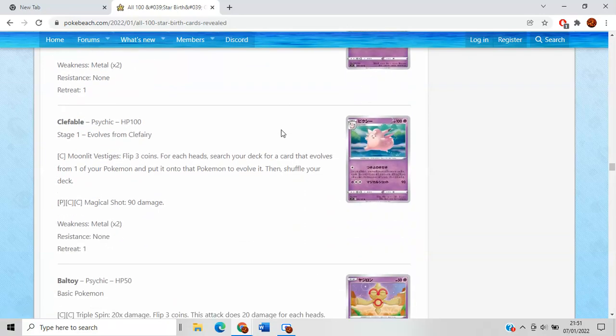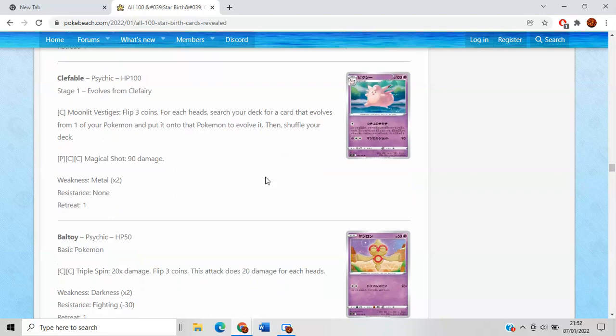Clefairy has lovely artwork but is a terrible card. Clefable has an interesting first attack — flip three coins, and for each heads, search your deck for a card that evolves from one of your Pokemon. If there were multiple Stage 1s and Stage 2s that were control-based, maybe this has a home in some kind of weird control deck — stuff like the Dusknoir that controls energy, Gourgeist that rips off energy, the Persian that controls the hand. But flipping coins is obviously not very good.